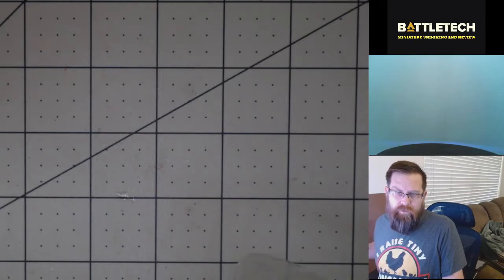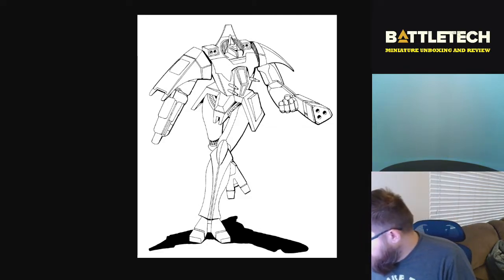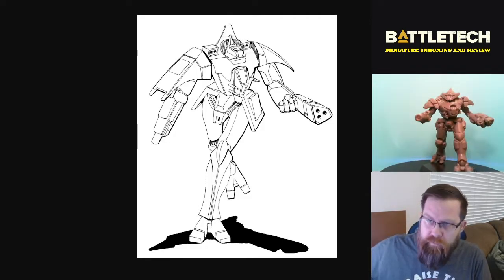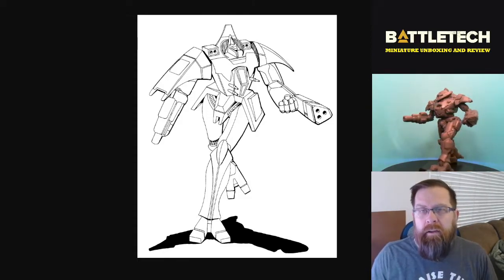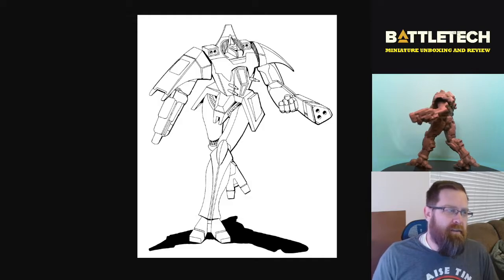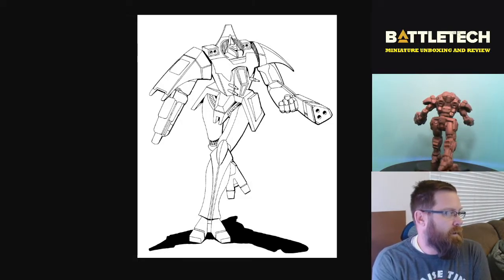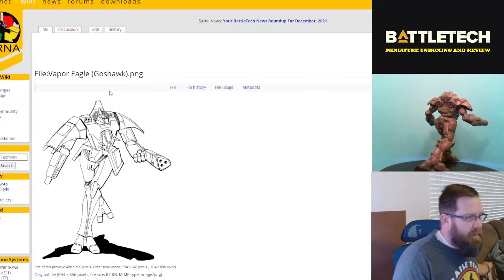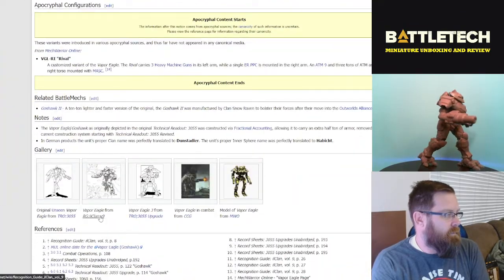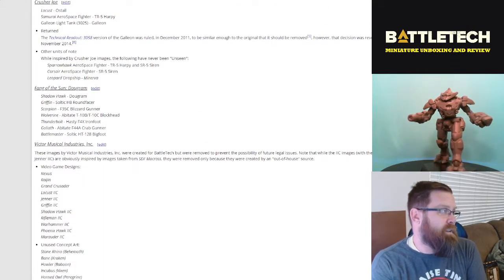Let me switch over the camera and we're going to start taking a look at the art. First up we have the 55-ton Vapor Eagle. This first made its first appearance in Tech Readout 3055, which was the first Tech Readout released after the initial 3050 Clan Invasion Tech Readout. This art was actually done by an outside contractor — it is an unseen from Victor Musical Industries.